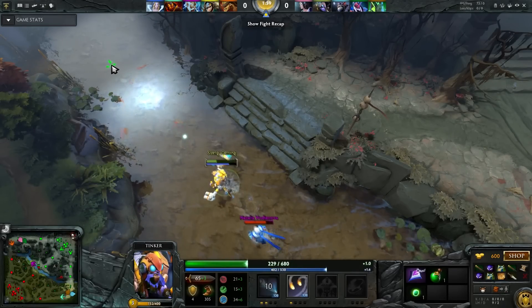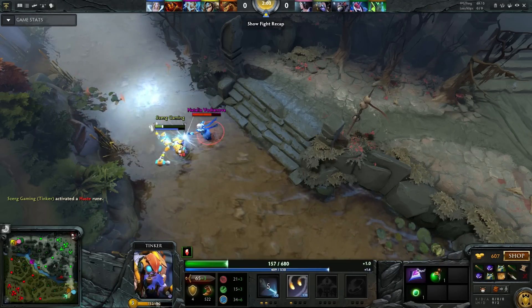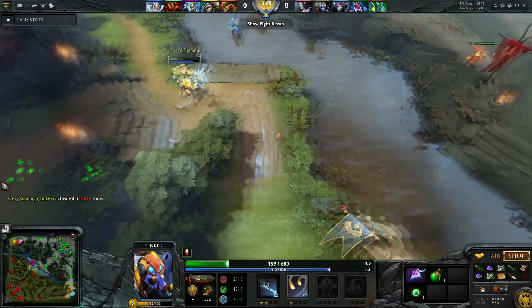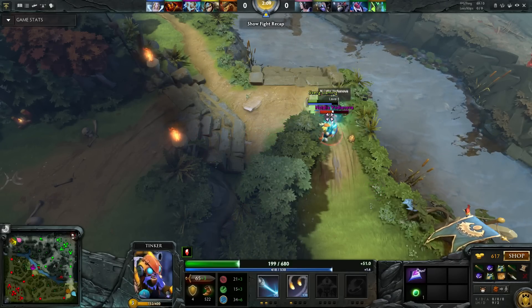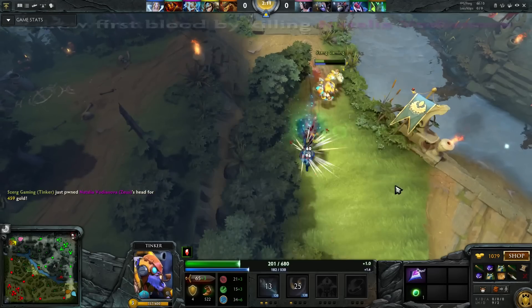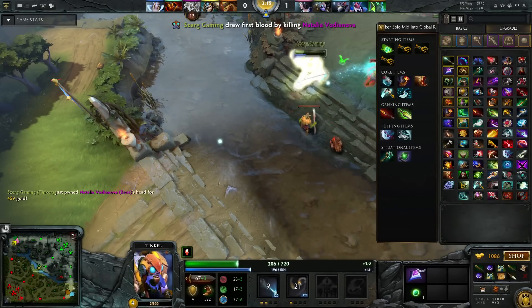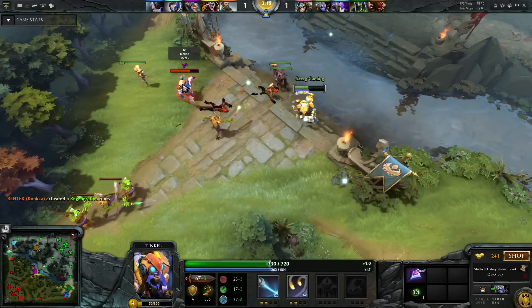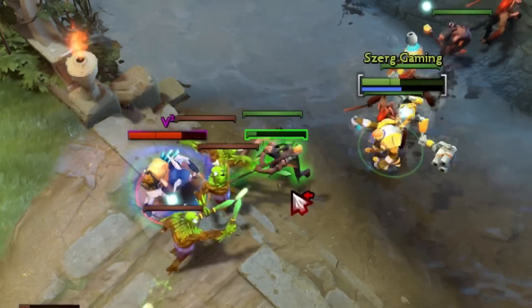For starting items, you need to get these 2 items. Why healing salve but not tango? For fast healing — that's my opinion. Get your laser as your first skill. It's a must in every Tinker game unless you're a jungling Tinker. The reason why you must upgrade your laser at level 1 is to prevent your enemy from denying or last hitting.